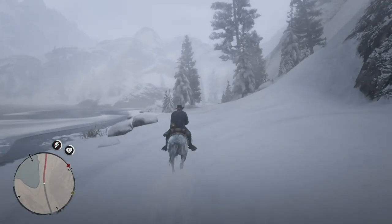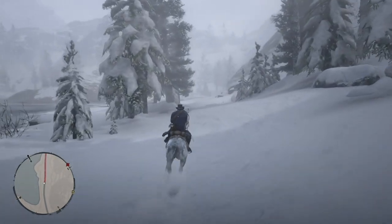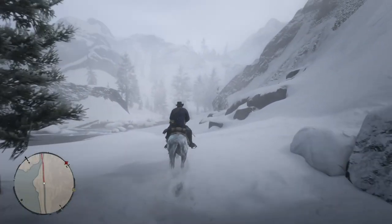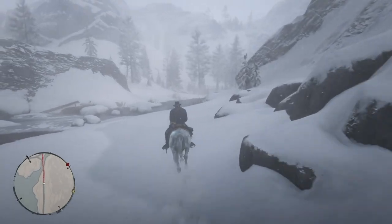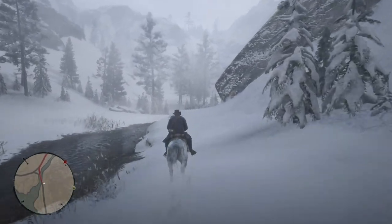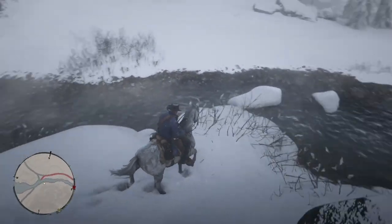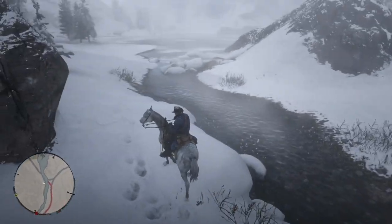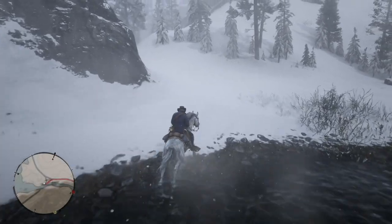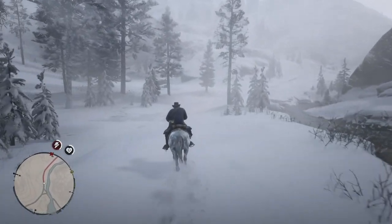There's an abandoned church at Bulger's Glen that you can stumble upon, and it's an encampment for the Lemoyne Raiders. If you actually kill the Lemoyne Raiders and search the church, there's some lockboxes and some loot. I'm going to show you those lockbox locations and the loot, and not get Arthur's head beaten in while doing it.